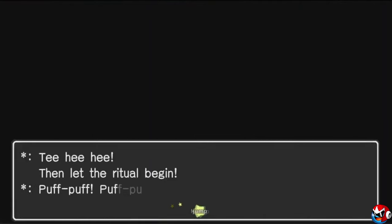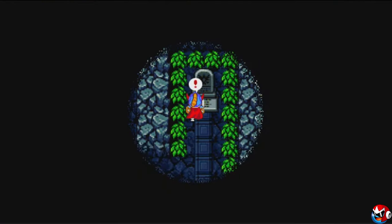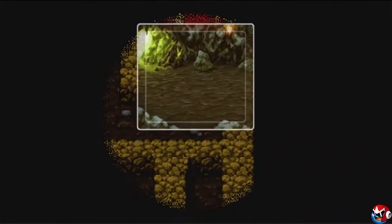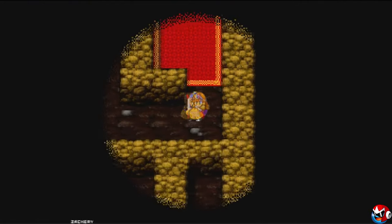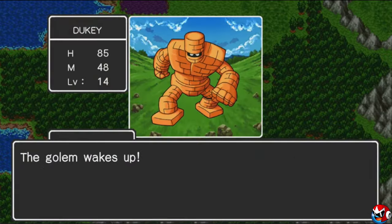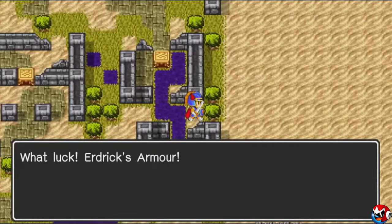Each town has better armor and weaponry than the last, and they conveniently jack up the prices at the end of each town as you progress. In order to better yourself, you must do battle with a variety of well-designed and iconic monsters. The monsters and NPC dialogue is what holds most of this game's charm, driving you to push forward to see the next batch of monsters and meet the next townsfolk. The legend of your ancestor Erdrick is also looming in the background, giving you something to live up to.